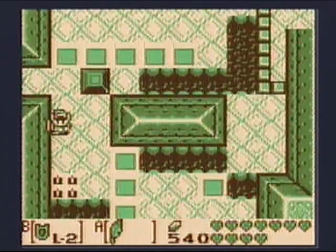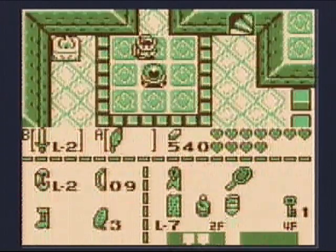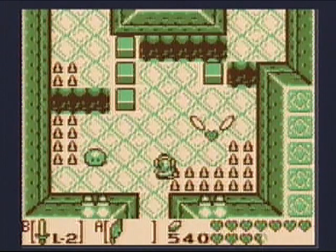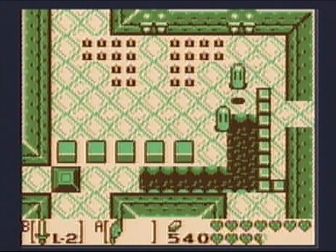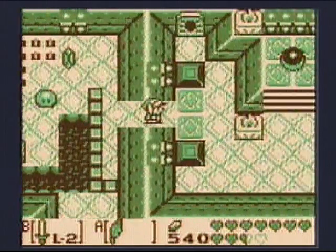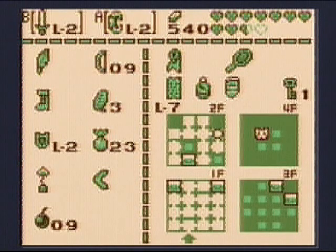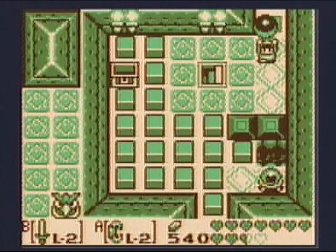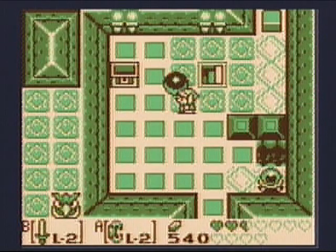Go east, down a couple times, hit this crystal again — helps if I have my sword out, or something to hit it with at least. I want to go up and grab the orb again. Don't fall into the pit. I want the orb one last time — there are four pillars total. Originally, if I hadn't gotten the mirror shield, this is where I would get it now. Now the orb again.